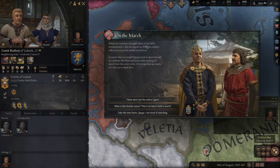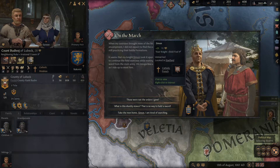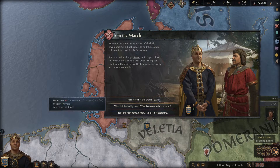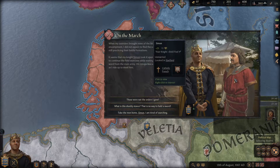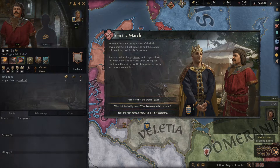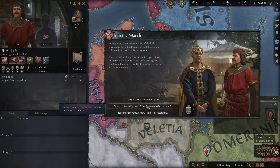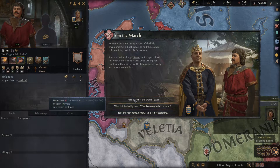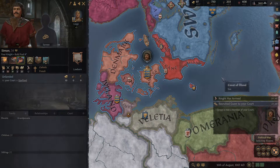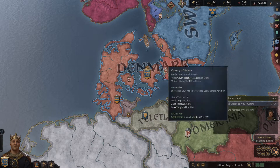When my outriders brought news of the little encampment, I find the soldiers still practicing battle formations. My knight Simon took it upon himself to continue the field exercise. My gut says 'good job,' but those weren't the orders I gave. I can gain 10 dread — which makes people less willing to oppose me openly — but he gets insulted. He's just a knight, not a vassal. The other option gives me demoralized troops — no. I just gotta piss him off and get the dread. Sorry, Simon.